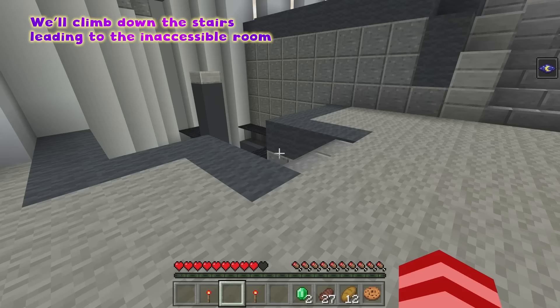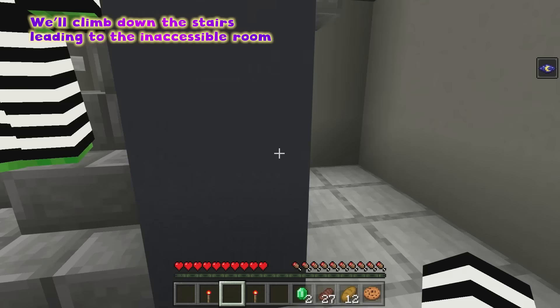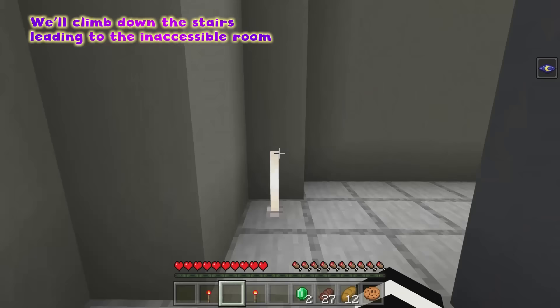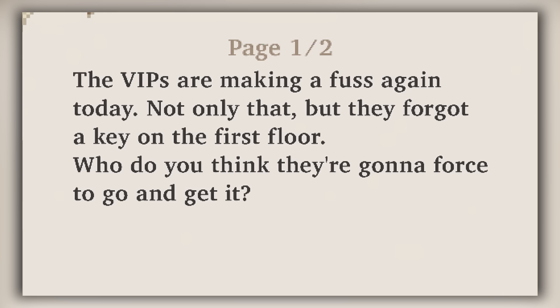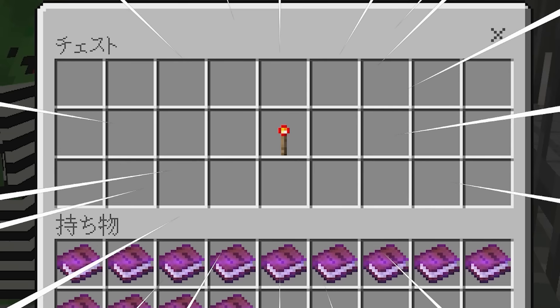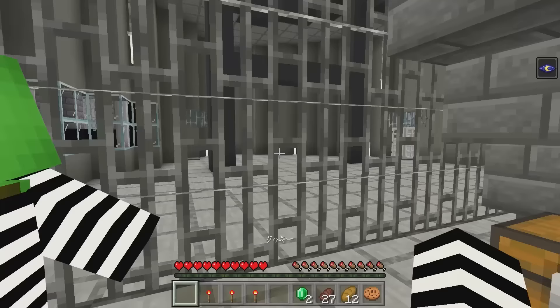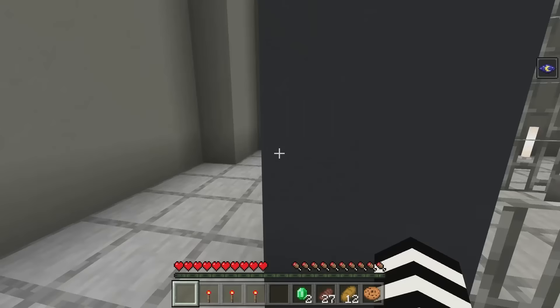This way! I have a feeling we'll find something down here. This is where the clues lead! We only need two more — we're still missing number one and number four. Looks like it's us who's being forced to get that key! They forgot a key on the first floor — who do you think they're gonna force to go and get it? Turns out it's us! We made it to the bottom of the prison! We did it! The key — key number three! All that's left is number one!